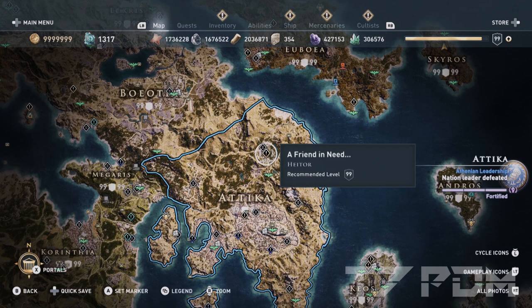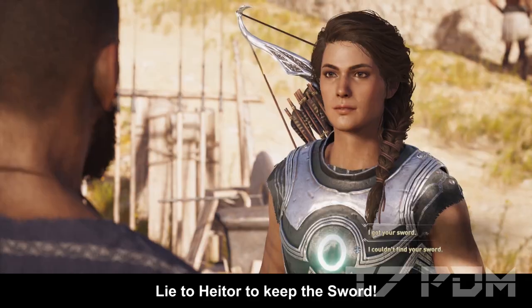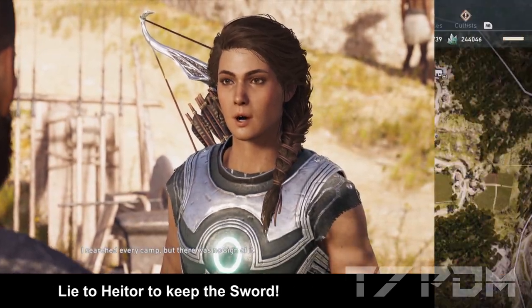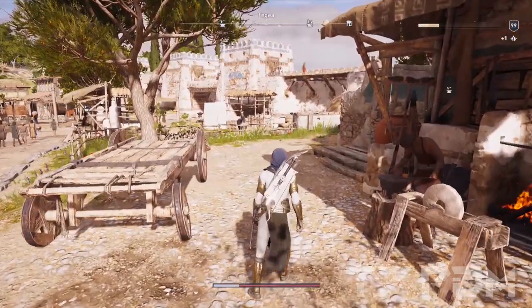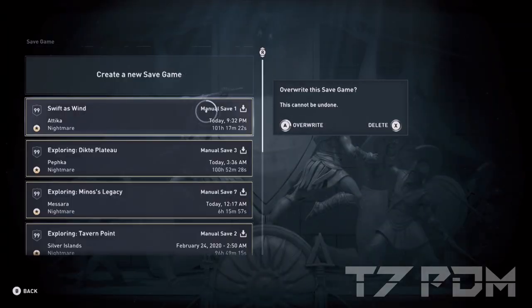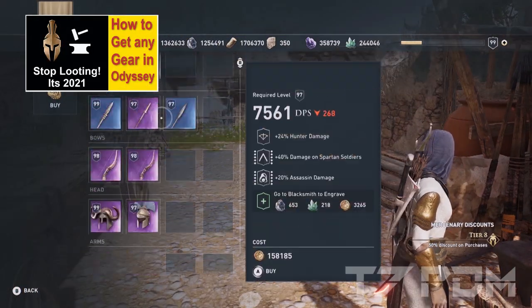Hater's Harper can be found when you do the 'A Friend in Need' quest in Attica. Another perfect epic sword can be found by doing the blacksmith reload — make a manual save in front of the blacksmith and reload until you find a perfect epic warrior sword. If you missed out on Hater's Harper, you can get both swords from the blacksmith as well.